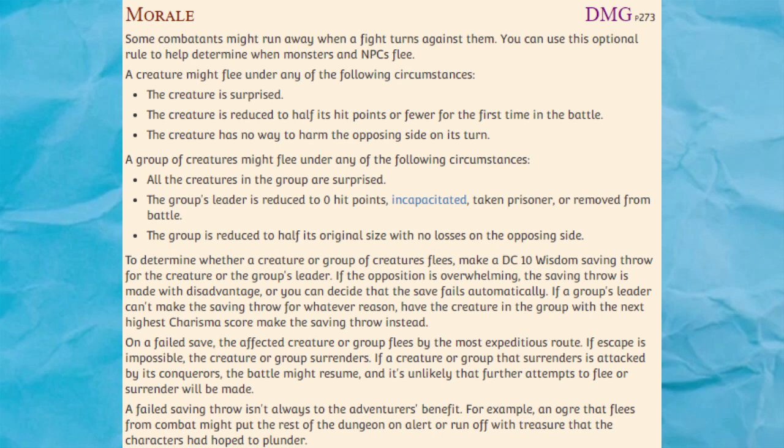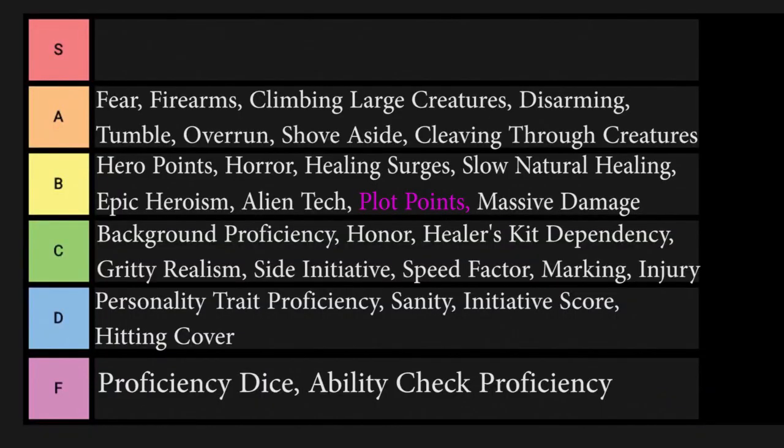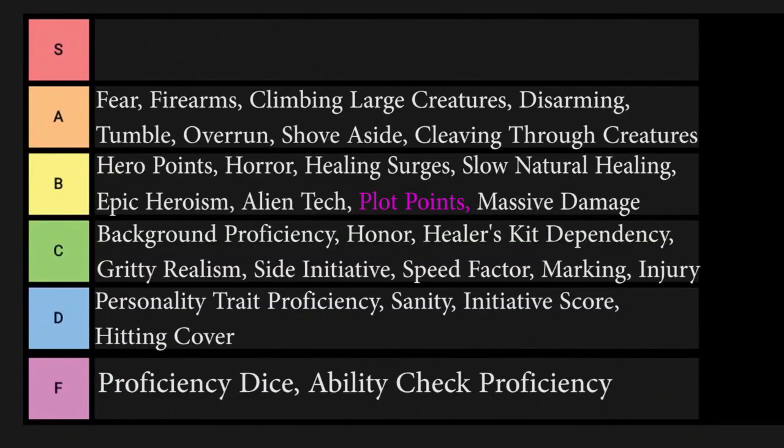Speed Factor basically adds a bunch of conditional modifiers to a character or monster's initiative modifier based on their size, weapon type, spellcasting, etc. They all make sense, and I could see some DMs using these rules, but I don't think I need this level of micromanaging in my games. Plus, it's unlikely that all of my players will remember these rules. I'll put Speed Factor at the high end of C tier.